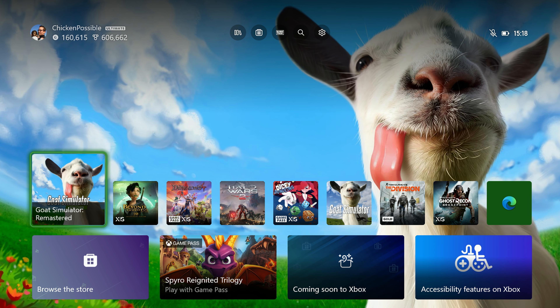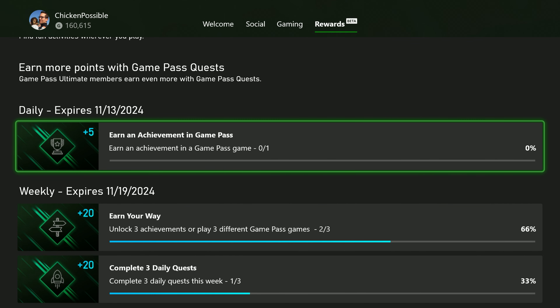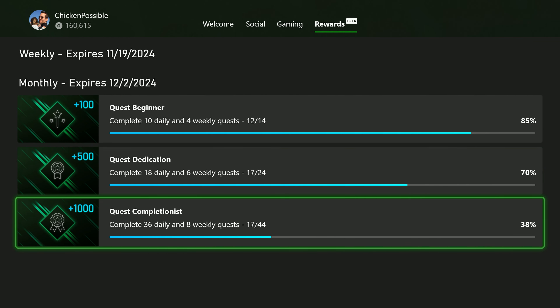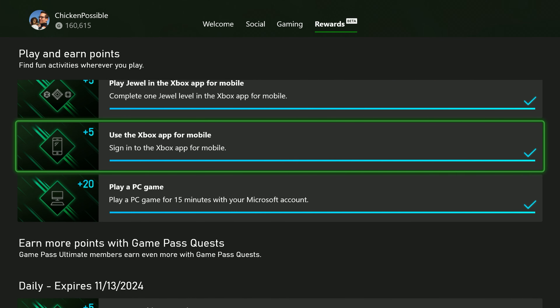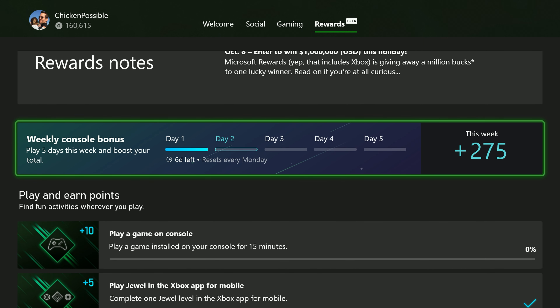This achievement is available on the cloud, so if you want to play it that way you can. I'll be playing the downloaded version as usual. As always, this will help you with your daily quest for earning an achievement in a Game Pass game, and if you're working on any of the weeklies or monthlies for November it'll help for those as well. If you play the downloaded version you could get 10 points for playing a game installed on your console for 15 minutes, getting you one step closer to finishing your weekly console bonus.